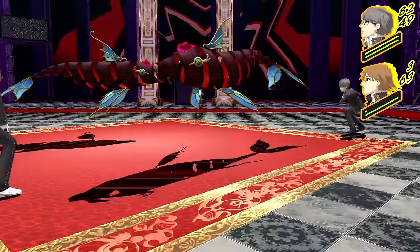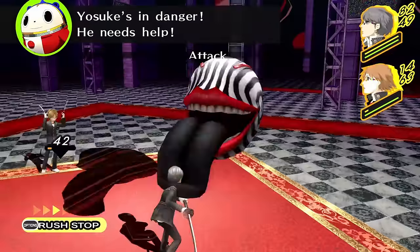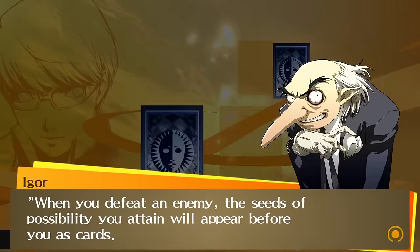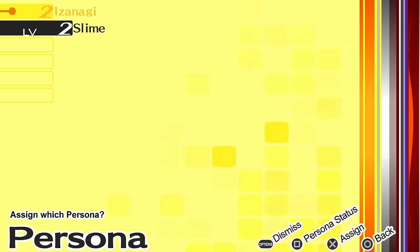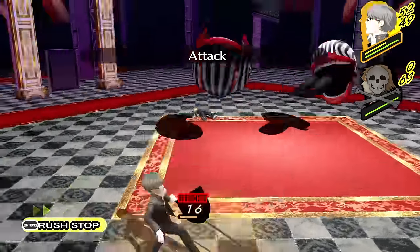On our second attempt I remember to put Yosuke's direct commands on so we can force him to use basic attacks only, but we die in the first battle anyway. Six attempts later — yes, we were booted back to the title screen after each one — we finally win this first battle. Auto basic attacks take out two tongue enemies and we are rewarded with our beloved Slime. Welcome to the team, friend.